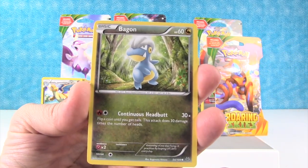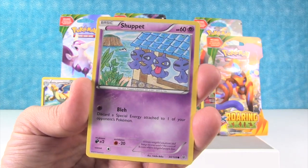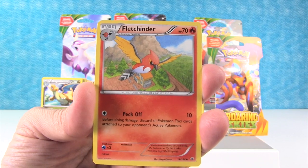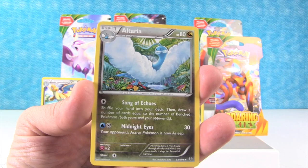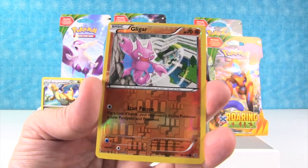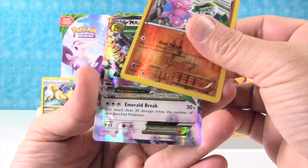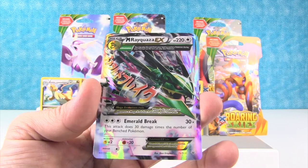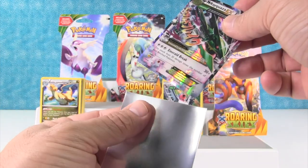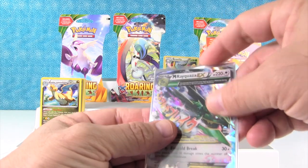Okay, here we go. We have Bagon — let's see if we can keep it going. Wingull, Swablu, Shuppet, Fletchling. A lot of birds in this series — Fletchinder — which makes sense because it's called Roaring Skies. Altaria, Wide Lens, Kligar. And we have something shiny back here... oh, is this a full art? Mega Rayquaza EX! Look at that — that is awesome! That's the best card so far. Yeah, I don't think we've gotten any Rayquazas out of this set yet, so that's really cool.